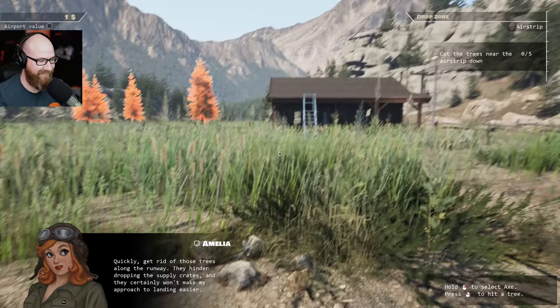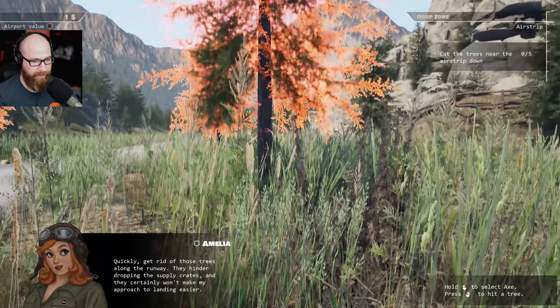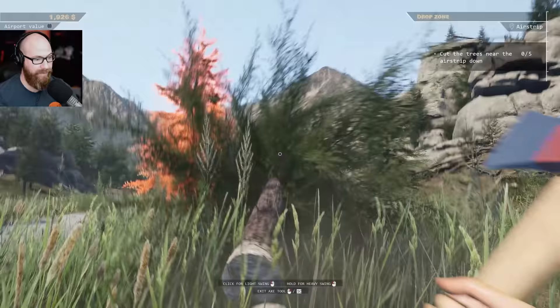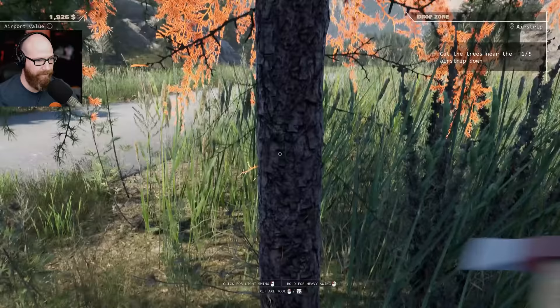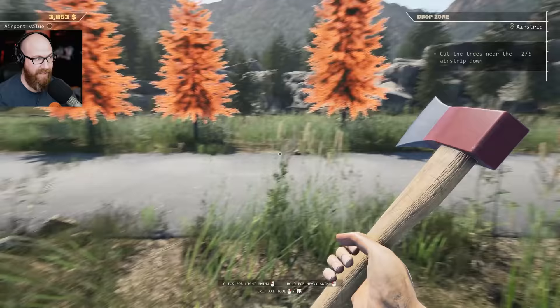Yeah, get rid of those trees along the runway. Dropping the supply crates - they certainly won't make my approach to landing easier. Time to get swinging. We're going to knock these out. Like I said, we need to get rid of these. I thought we had to find the axe but we did not - you just have to right click and it would pop up in this little wheel. If you're wondering how I got the axe, that's how.